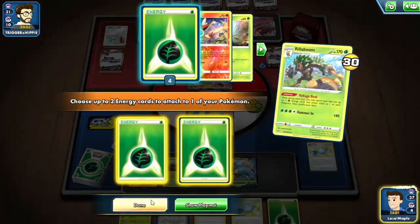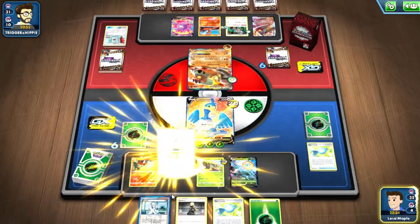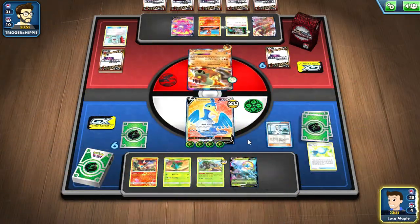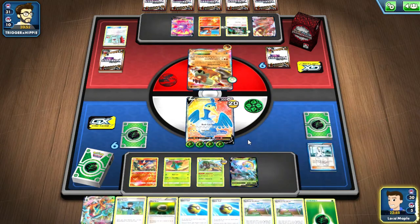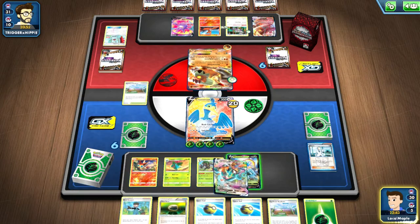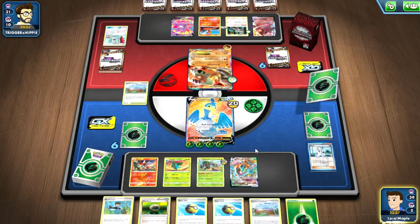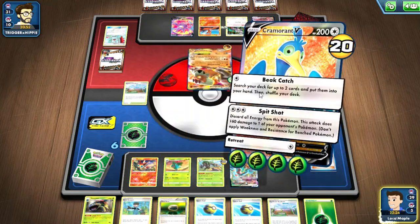Float Stone of course — get that Oranguru out of the active. Strong Energy gives plus 20, your attack is three, I have minus three, so you only deal two. However you will hit my bench. I need to group up now. Let's Voltage Beat, two energy on. Evolve the Ivysaur manually. I got the Turf Field if I didn't get a Rare Candy. Let's play the Del Max, get the Venusaur.